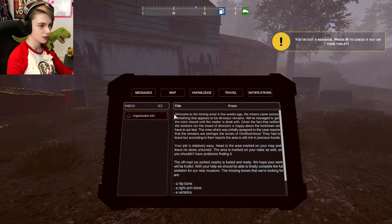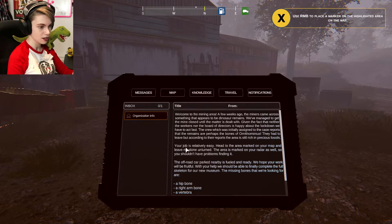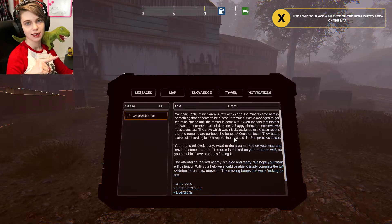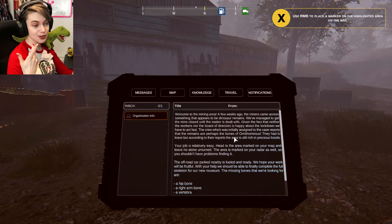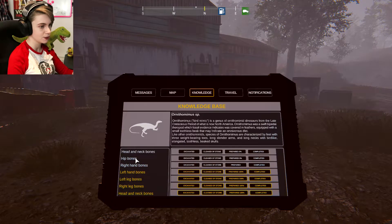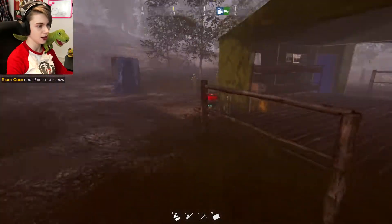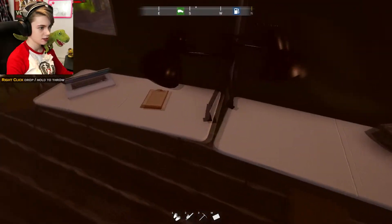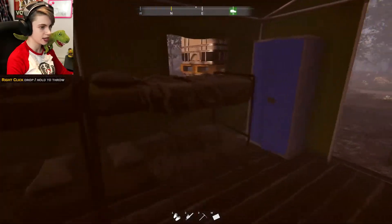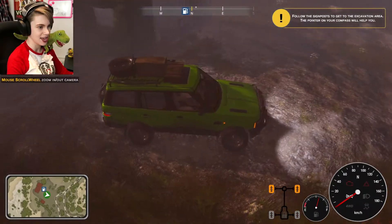You've got a message — press M to check out your tablet. Welcome to the mining area. A few weeks ago, the miners came across something that appears to be dinosaur remains. We've managed to get the mine closed until the matter is dealt with. Given the fact that neither the workers nor the board of directors is happy about the lockdown, we have to act fast. Ornithomimus — we've already got that in our museum, but fine. Maybe that's because this is the prologue, so we're finding the first one we've got in our museum. Missing bones: hip bone, right arm bone, the vertebrae. There's lots of crap around here — I suppose it's a mine and everyone's just left it. So a little generator, laptop, some bones — this is our base camp. And a car. We're going to drive this car! There is nobody in it — I'm invisible. I'm a ghost.